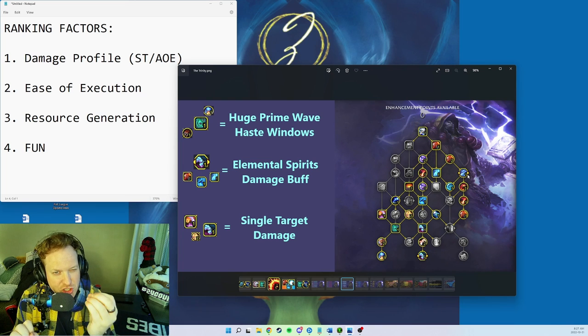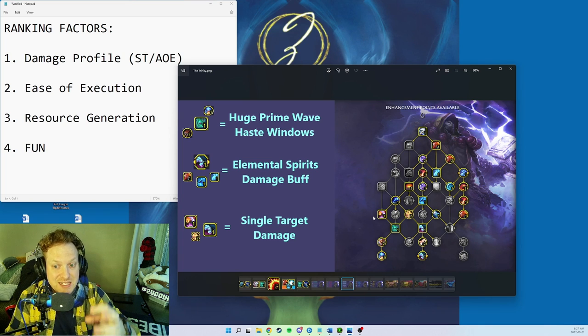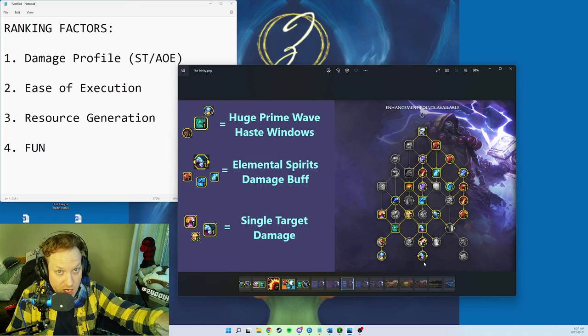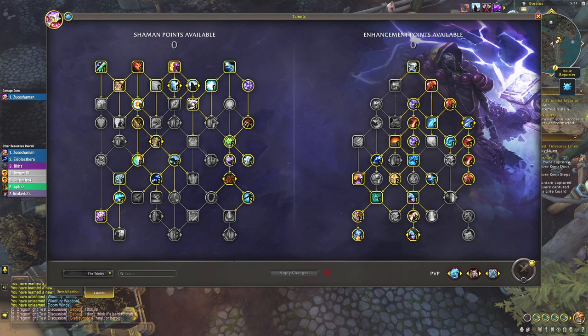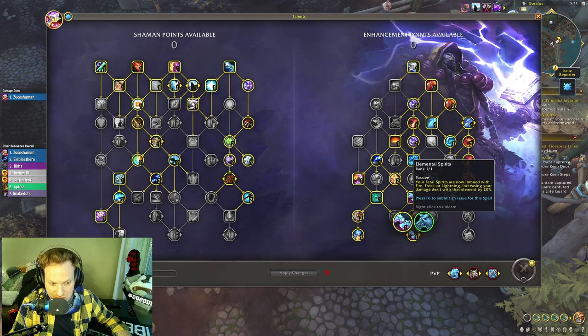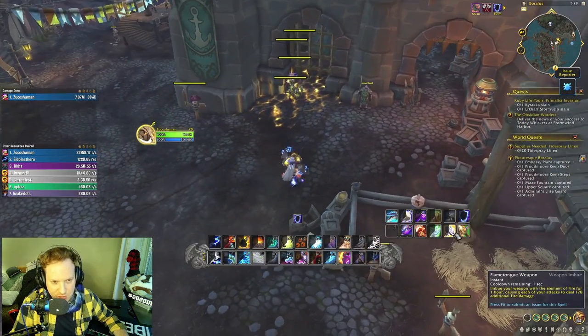No matter what wolf comes out of Elemental Spirits, you're getting a buff because you're using all three elements. Hailstorm buffs Frost Shock significantly and causes it to cleave. Elemental Blast counts as a Nature, Fire, and Frost spell — all three — so no matter what dogs are up, you get a buff to your Elemental Blast damage.